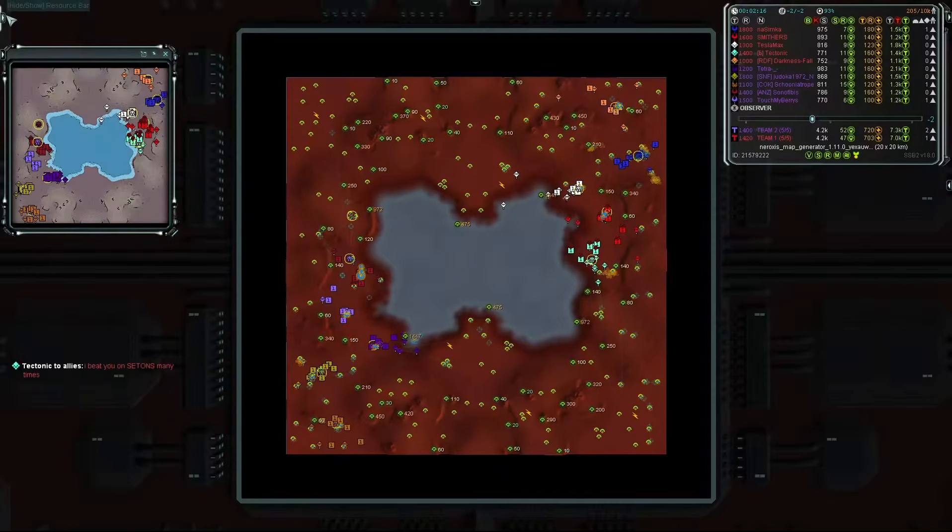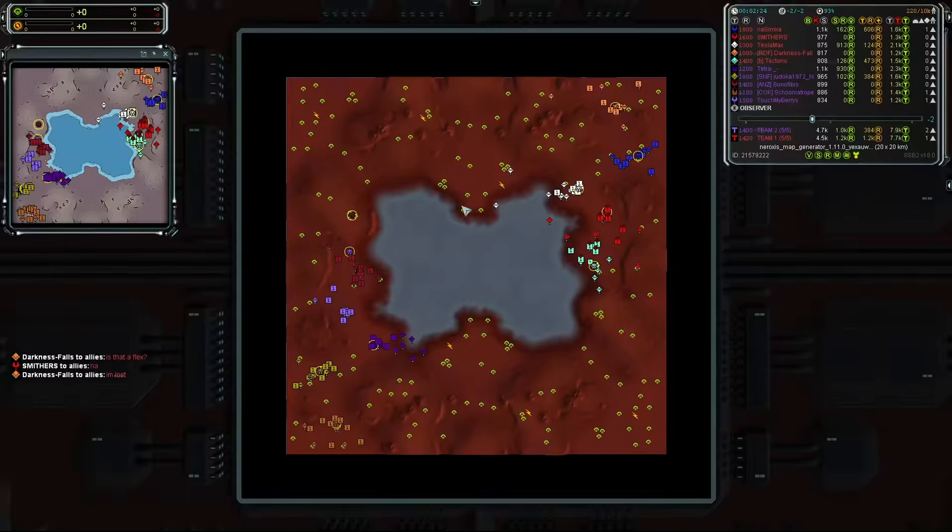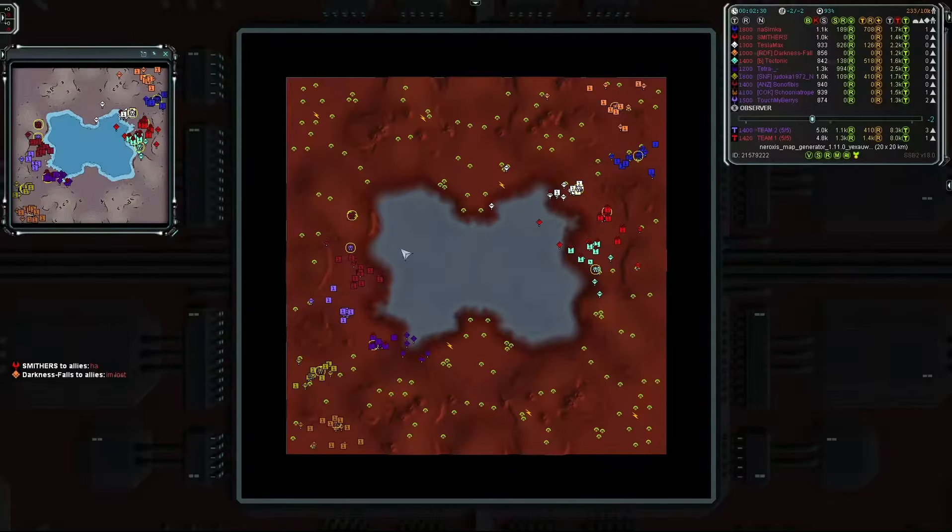In terms of reclaim currently on the map, we have about 13,500 mass — roughly 1.35k mass per player if distributed evenly, which it never is. We'll turn it back to zero and start looking at early plays.